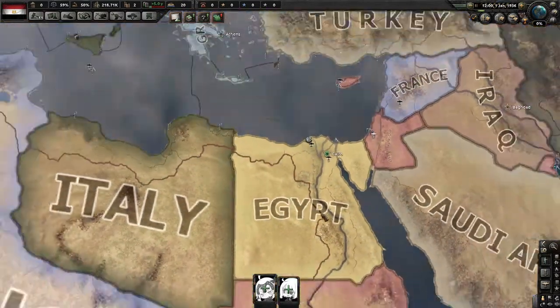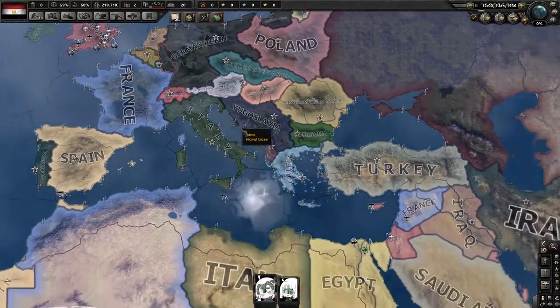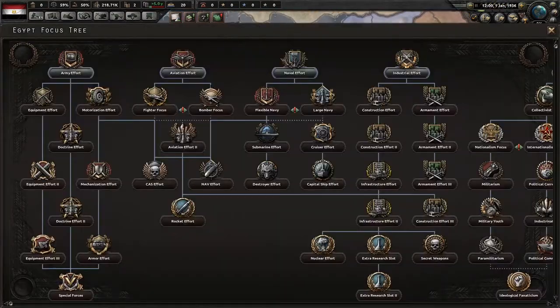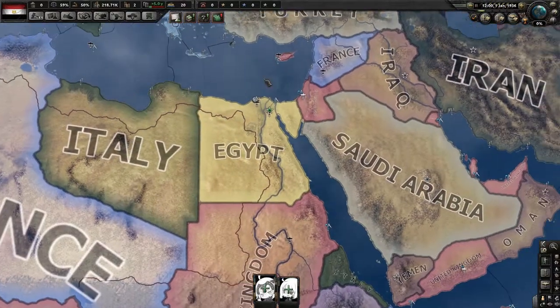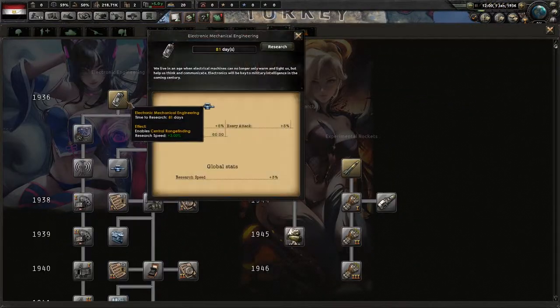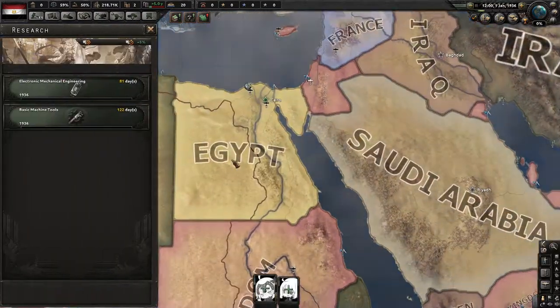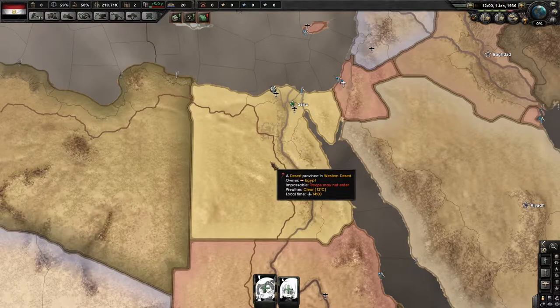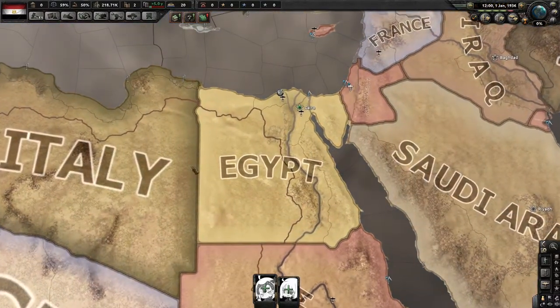First tip: you want to keep the United Kingdom as strong as possible, so you're going to go on historical focuses. That way they're as strong as possible and they can defend you, since you're right next to Italy. Because you want to be producing as much as possible and not capitulate.